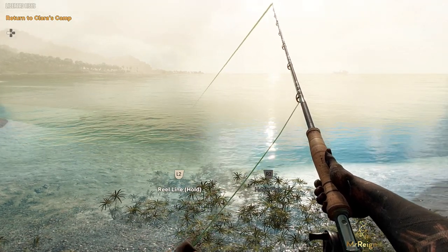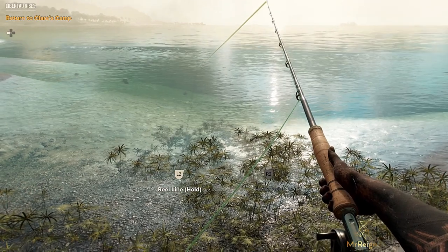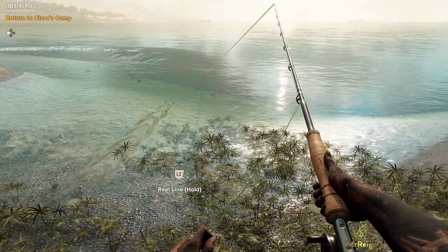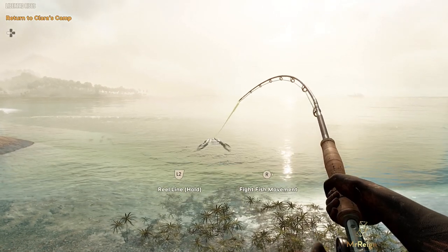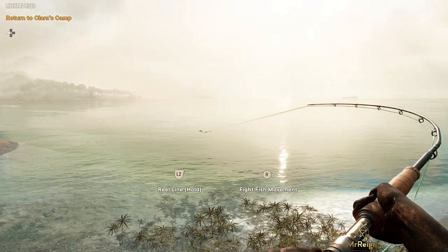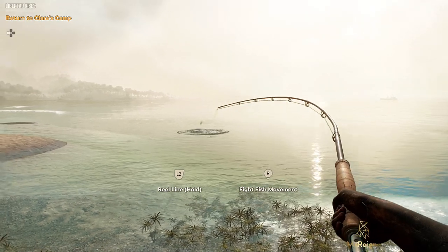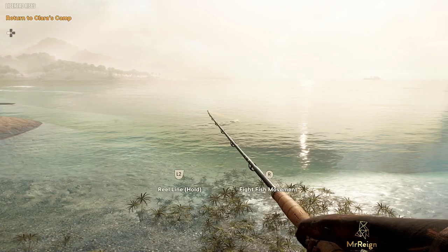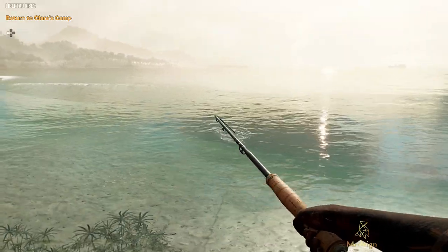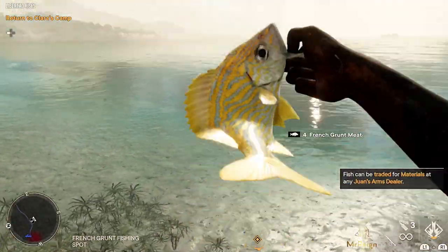Hold down L2 just lightly — I'm not sure if holding it fully is going to be faster — but the second I did that, the fish came from all angles. You can use R2 to hook it, and then you just have to watch the color of the line. If it's white or green then it's okay. The second it goes red, just release the reel a little bit and it'll go back to the correct color. I love the way you can maneuver as well.